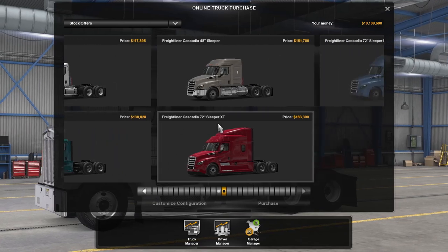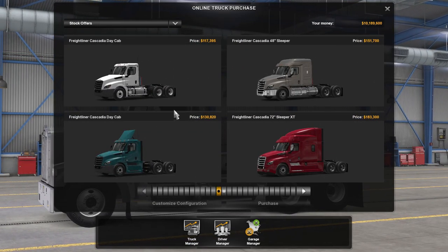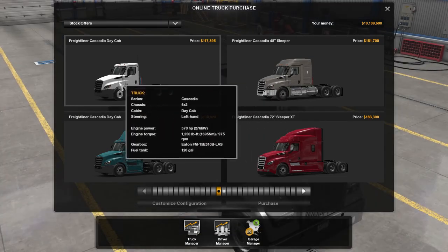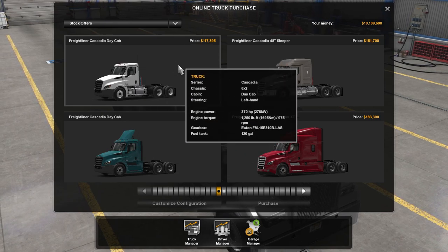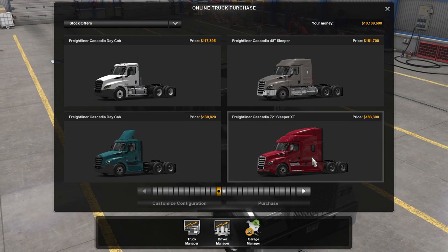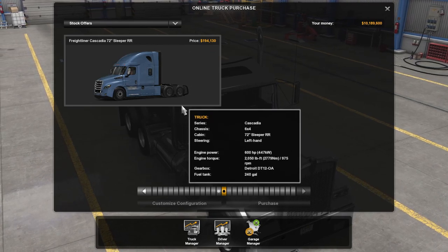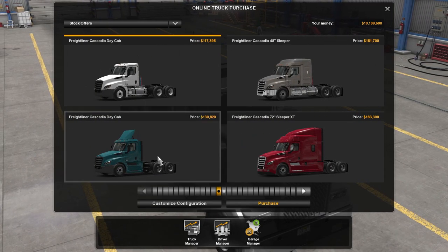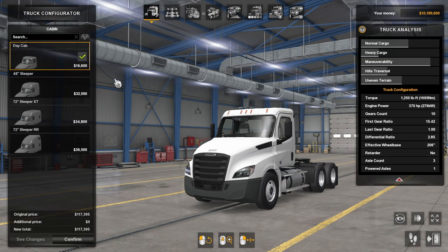As you can see we got quite a few different options to start. They always do this with all the trucks - the base, the cheapest one, and then they just kind of go through the cabs, and then the last one is always with the fully upgraded one. So we are just going to start with the base one so that I can really go through everything and show you guys all the differences.